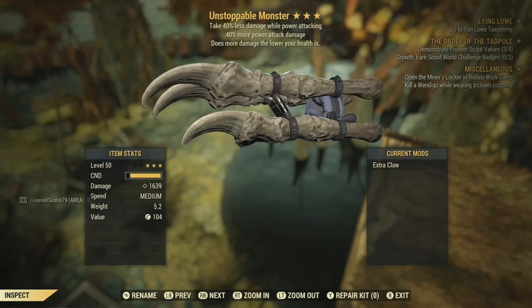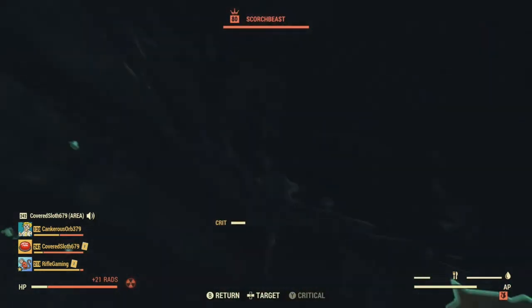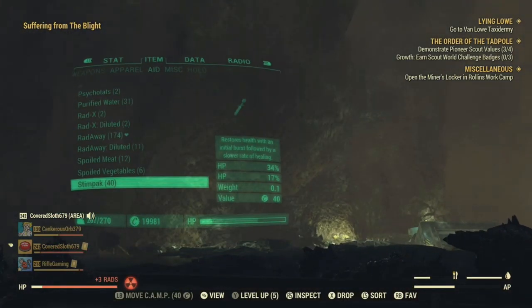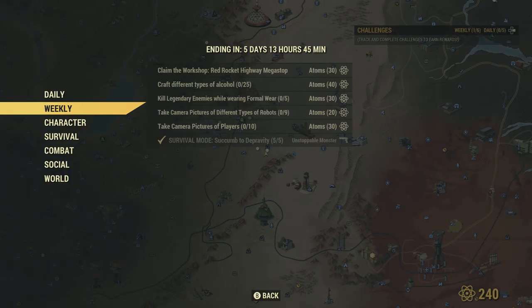Alright, so guys, I felt like it was important to make this video to make more of the Fallout 76 community aware that you are able to get this weapon currently this week. Keep in mind, this is just going to be for the week. As you can see, the weekly weapon challenge is something called the Unstoppable Monster, and the name definitely suits what it is.